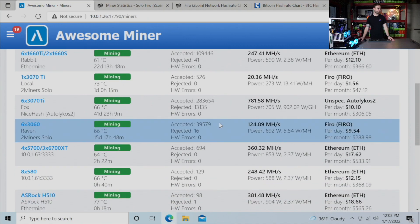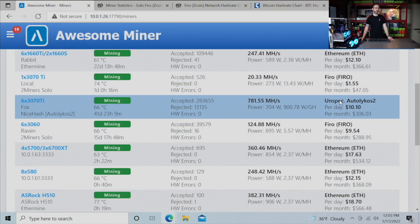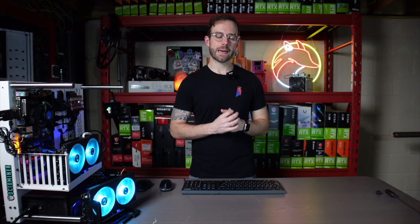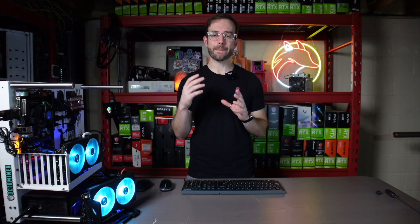We're going to skip down to the 3070 Ti rig, which you can see is mining Autolykos 2 — that's the algorithm for Ergo — and I'm doing that via NiceHash. That 3070 Ti rig runs really hot, and the Autolykos 2 algorithm is really friendly to GDDR6X GPUs, keeping them running really cool. I have them really power limited so I'm not running into any thermal throttling or VRAM temperatures, and I'm stacking Bitcoin doing that. This is definitely not the most profitable use of those GPUs. The best thing for me to do — which has been in the works too long — is to get those GPUs out, replace thermal pads; I actually have eight total, and get them mining something else.